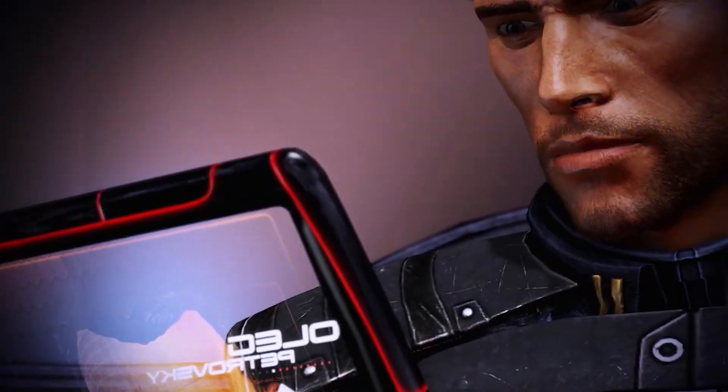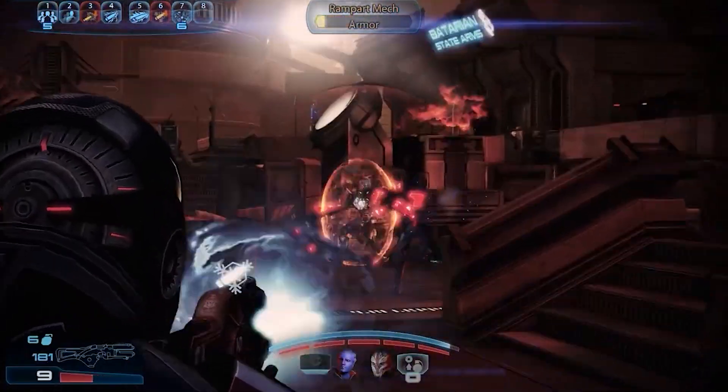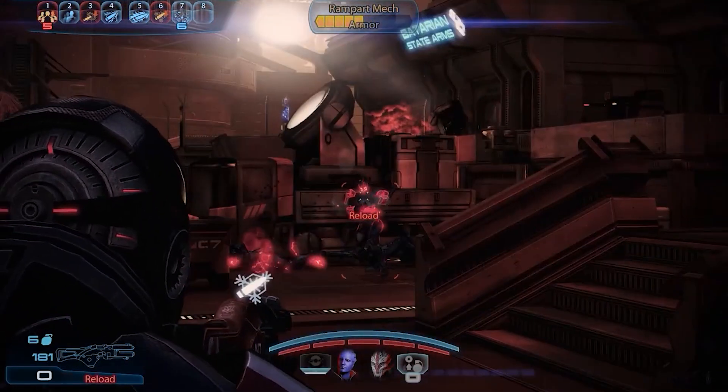The DLC will take you through the underbelly and streets of Omega, where you'll fight Cerberus along with Aria in order to free the asteroid city.